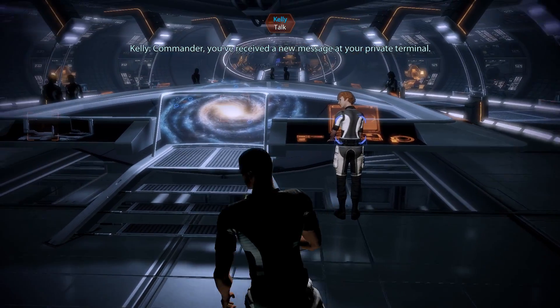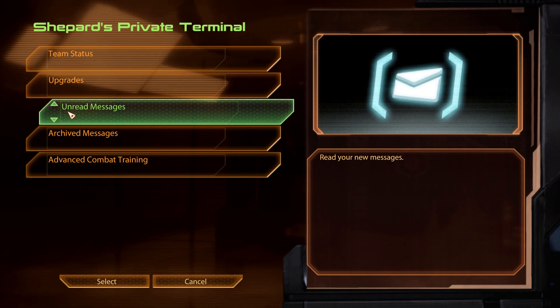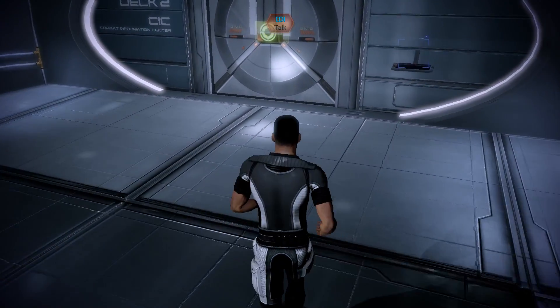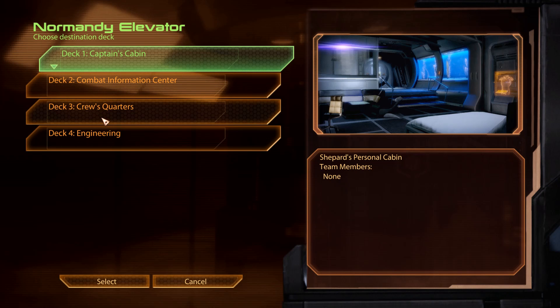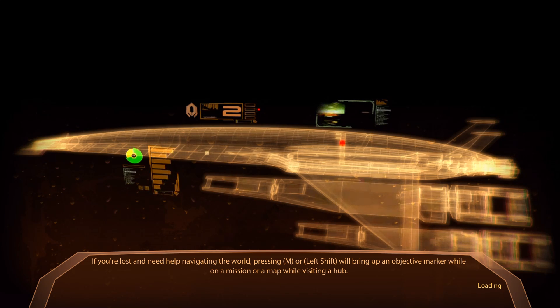Commander, you've received a new message at your private terminal. No new messages - excuse me. Deck one, Captain's cabin. Crew quarters and engineering. Let's go to the captain's cabin.